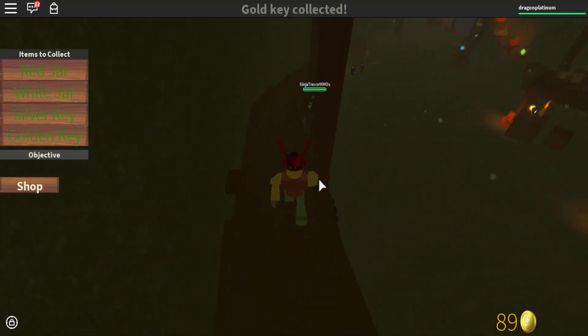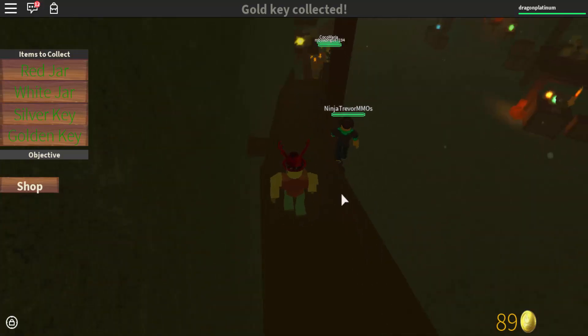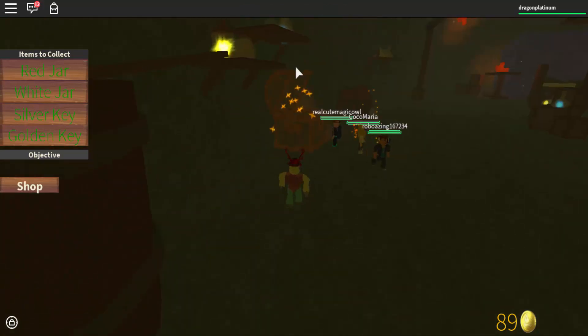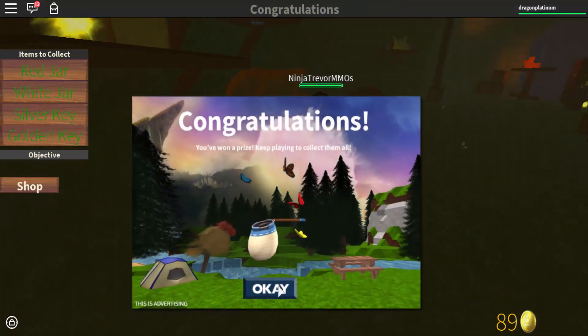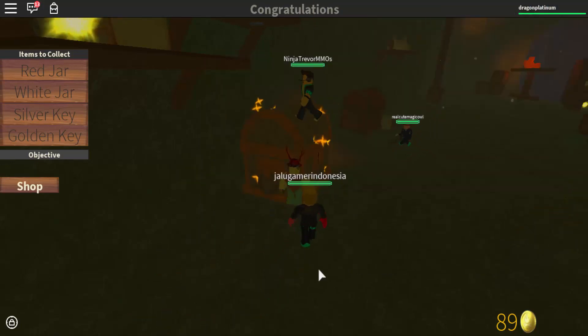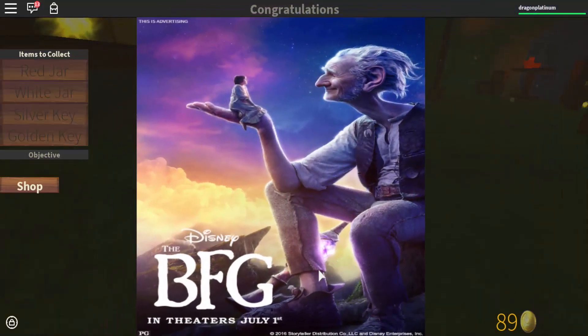Once you've collected everything, you can go down and unlock your chest — I think you just click on it. So that is how you actually get it. The red jar and the white jar are sort of hinted throughout — you can usually just find them. Then you go to that pot, craft your silver key, and the golden key is up there. That was actually quite an easy event.